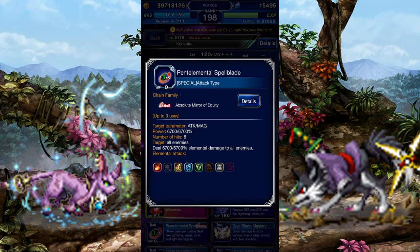Penta Elemental Spellblade can be used 3 times per battle. It's a powerful hybrid Absolute Mirror of Equity attack that deals Fire, Lightning, Water, Wind, and Light damage. While it's cool that it dabbles in multiple elements, it has the potential to hamper more than help.